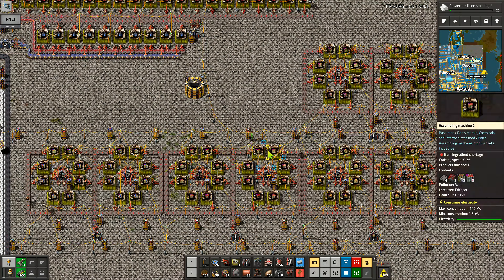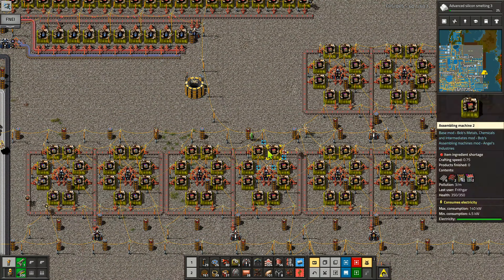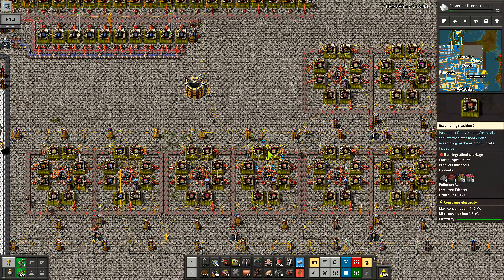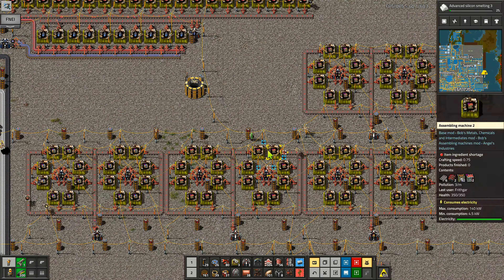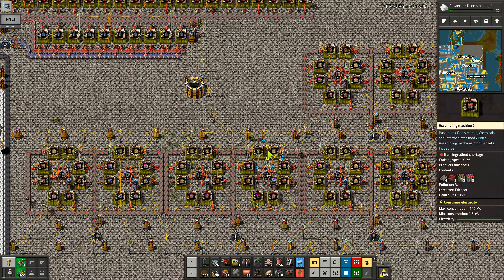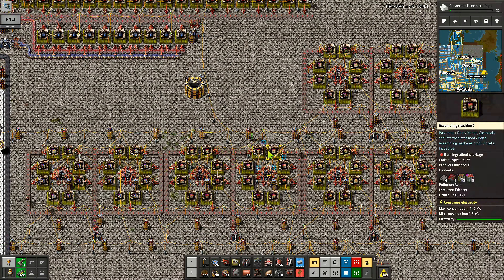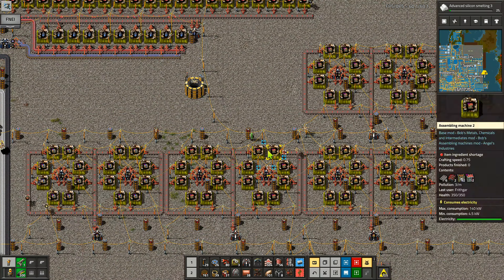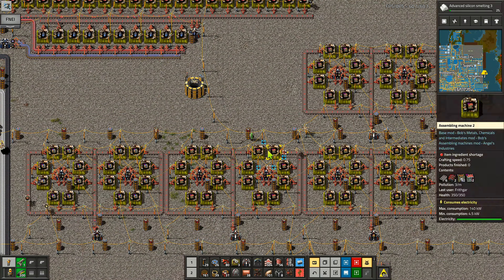I want to go and get some more factories - I'm going to want several of those for making this next bit. I have the factories we need. The iron is going to come out of this one, going up there to the top of that line. These two are going to be iron plate, these two here will be steel plate, and then these two down here are going to be the aluminium plates.